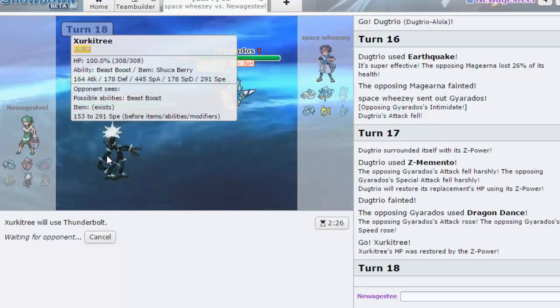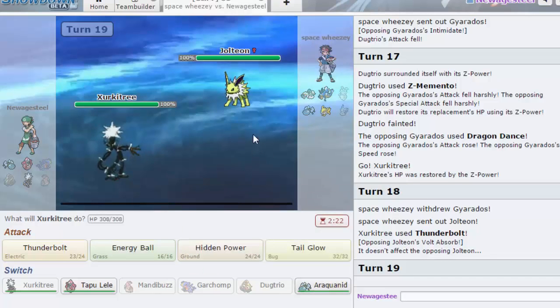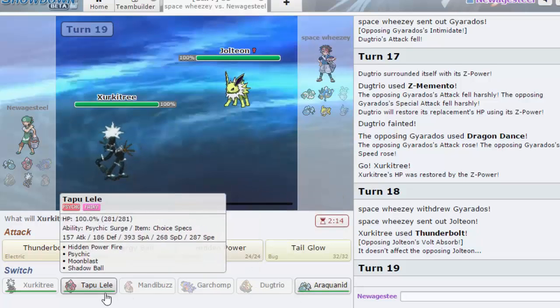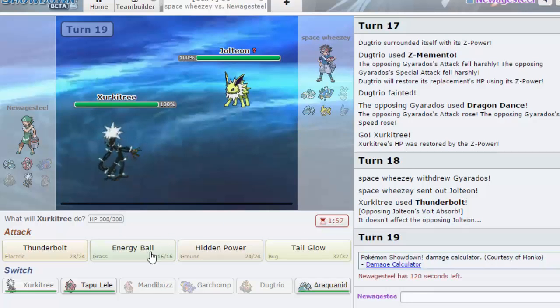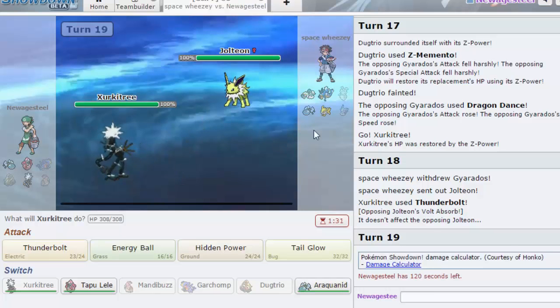He's gonna go Jolteon and I really don't mind that. I'm pretty sure he has Choice Specs though. How much does this do to Zircatree? My special defense is not amazing. Let me check the calc — I hate typing it in the chat because then they're like 'oh, is he calcing?' Zircatree versus Choice Specs Jolteon with Shadow Ball does a lot. I think I want to go Araquanid here — if he predicts and goes for an Electric move, I get to come in with Zircatree anyways after that.